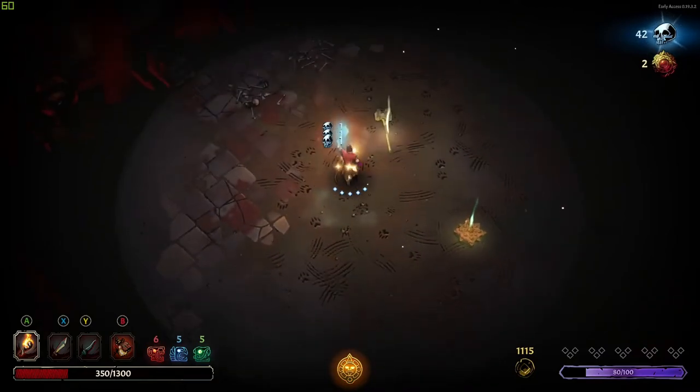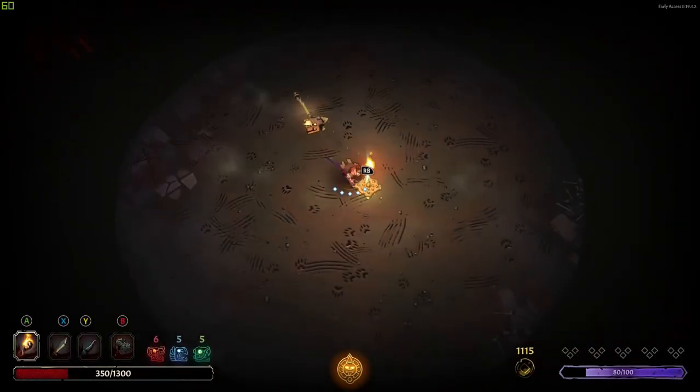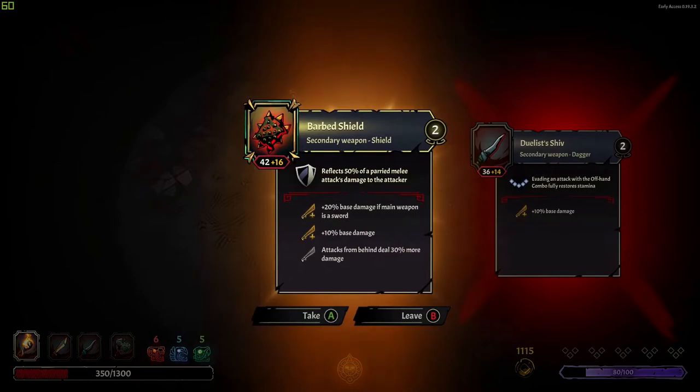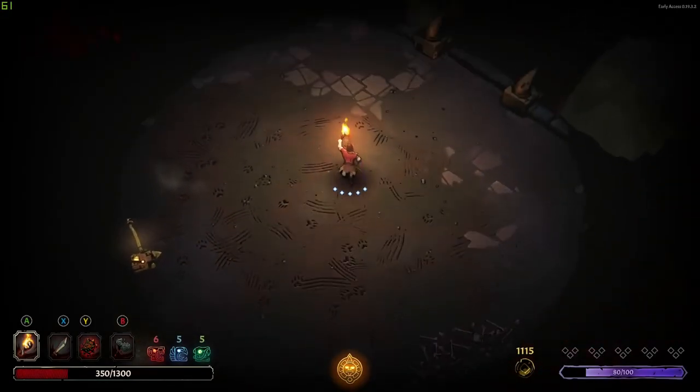I've never gotten this far without getting cursed. This has a chance to do fire damage, but it does way more base damage, and the charge attack weakens — and 'weakened' is something we can really take advantage of. That also is a really nice artifact, I'll take that too.